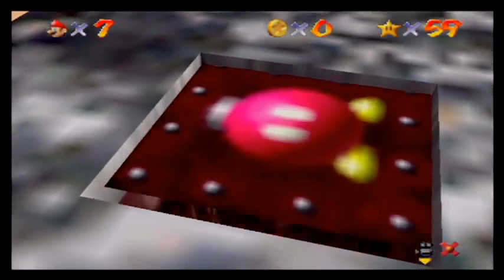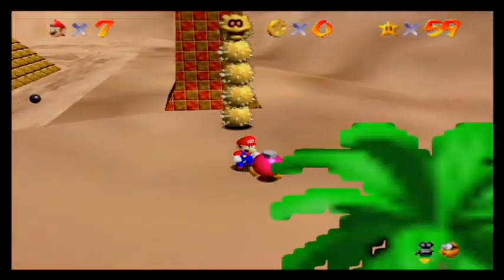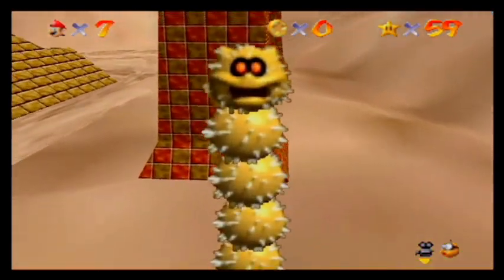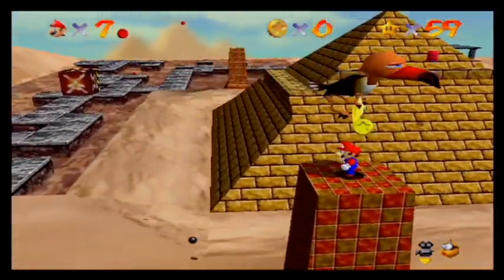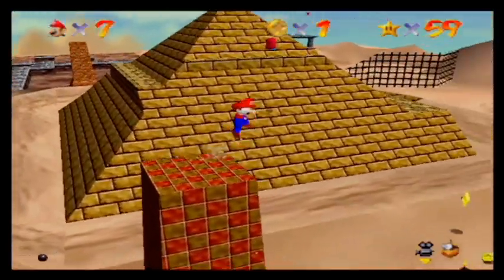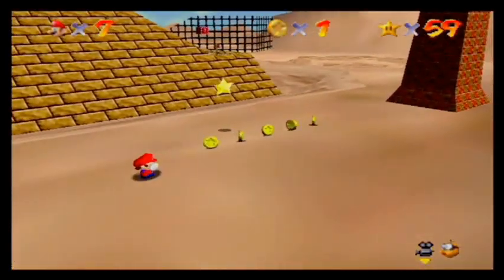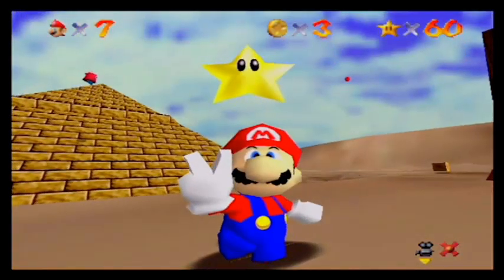Definitely want to open this up. May or may not need it, but it's nice to always open those up whenever I get the chance to. Now this star is pretty easy — bam. I always find it's easiest to get from that pillar there. Get out of that sand, Mario. There we go. And we have the first star.